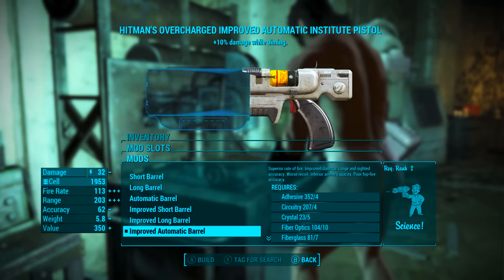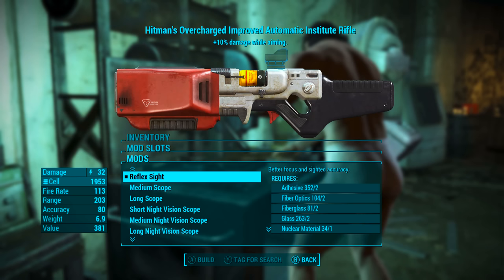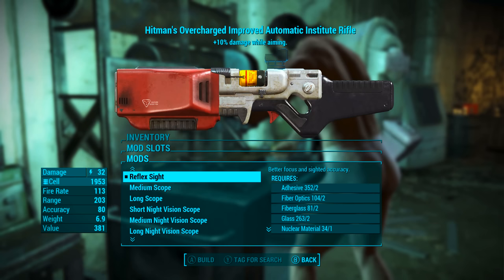For the stock we're going to be adding the full stock, turning it from a pistol into a rifle, which gives exceptional sighted accuracy, better recoil and aim with scopes, and improved bash damage. Unless you want to use this gun as a sniper, adding a scope won't make much use of the legendary effect. I think it's best to add the reflex sight so we can aim down sight without a super scope — it gives better focus and sighted accuracy.